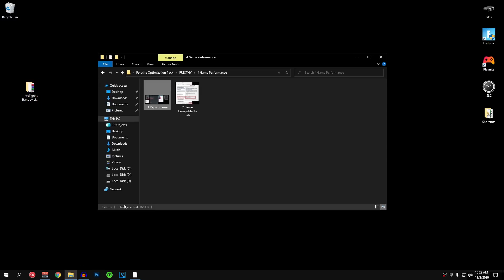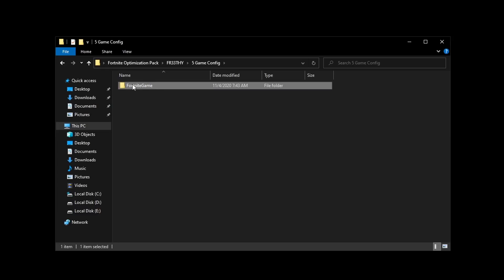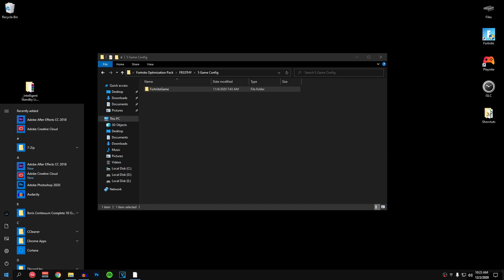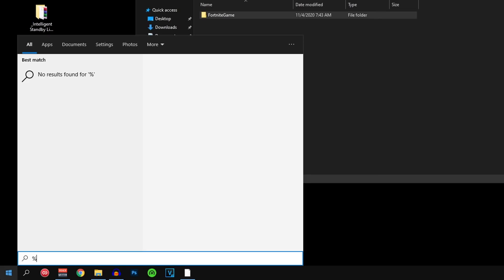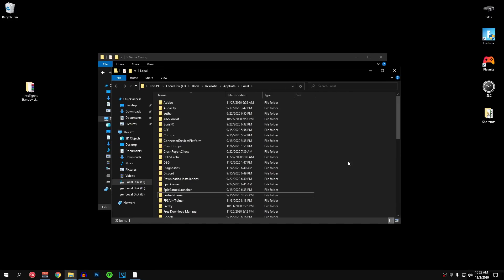Open up the pack again and go back into the last folder that is the game config. Go ahead and copy the folder that is the Fortnite Game. Then go to your start menu and search for %localappdata%, open it up, and paste this folder inside of here. Hit replace — this is going to change the graphic settings of your game but you can go ahead and set them back to whatever you want inside of Fortnite.